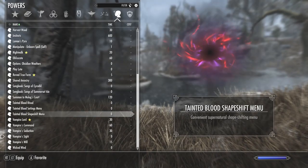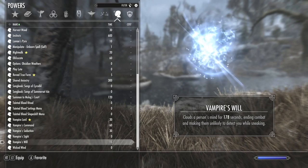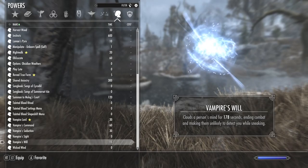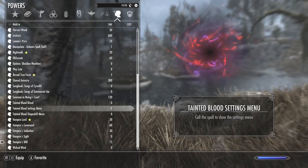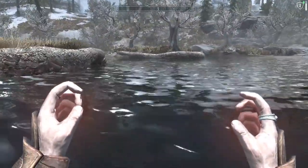We also have another power I haven't talked about much called Vampire's Will. This is an oh-crap ability for when enemies detect you when you didn't want them to — it allows you to reset and get out in case of trouble. We also have Obfuscate, so let's go ahead and do the stealth stuff now.